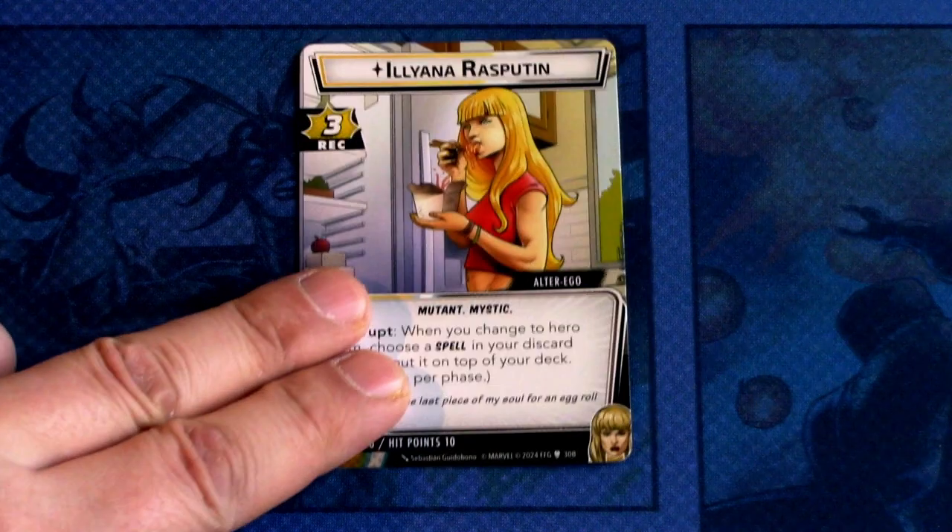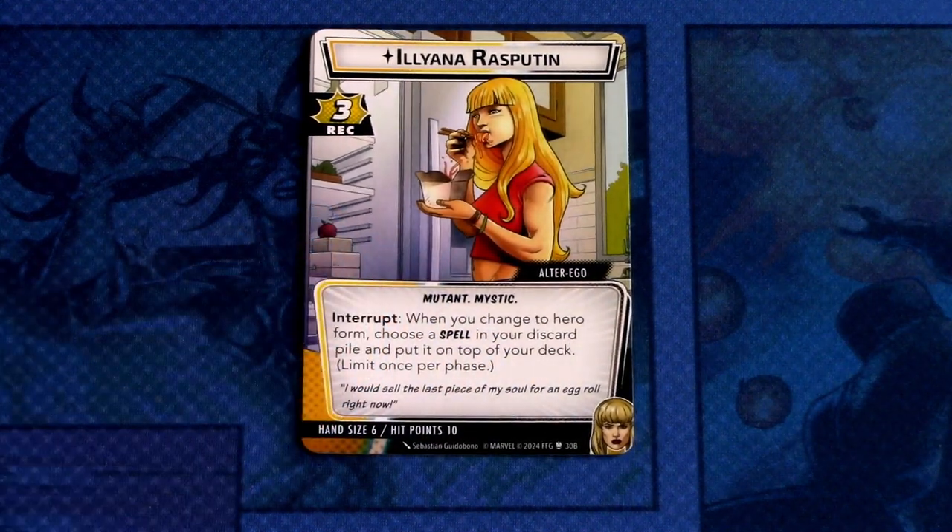Here is the alter ego side: Illyana Rasputin. She has three recovery, Mutant and Mystic traits. Interrupt — when you change to hero form, choose a spell in your discard pile and put it on top of your deck. Limit once per phase. Hand size 6, hit points 10.